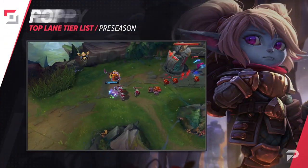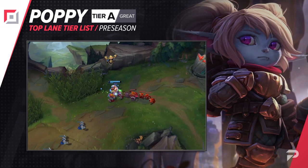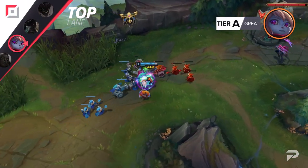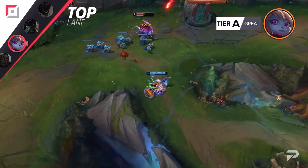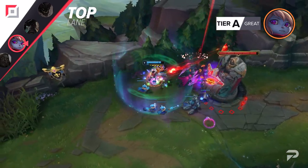We'll be moving Poppy up to the A tier this patch. Poppy is a bit of a strange case — she has some matchups where she does so well that you could consider her OP tier in them, but outside of those she's just super average, and in a few rough lanes she's really bad. Usually when a champ is matchup dependent we'll just throw them in the B tier, but in this case she has enough okay or neutral lanes that she deserves to be one notch higher.